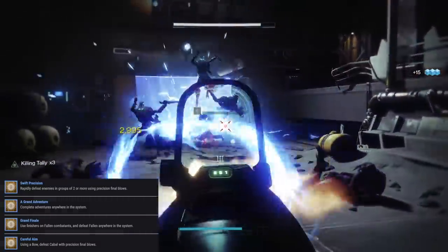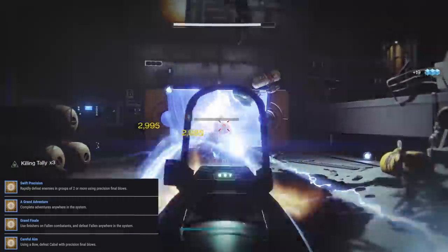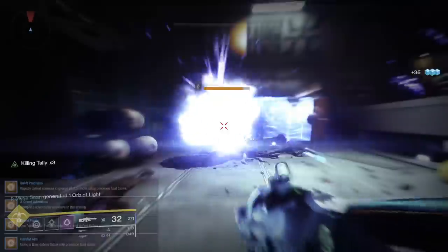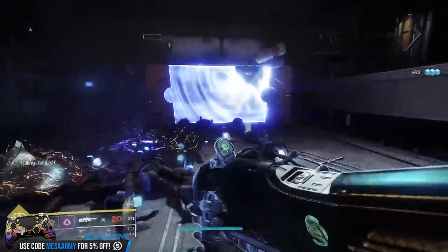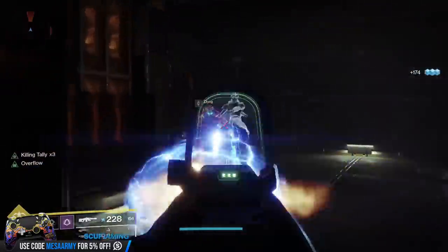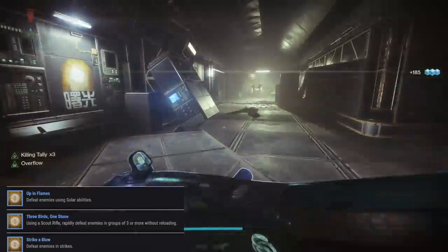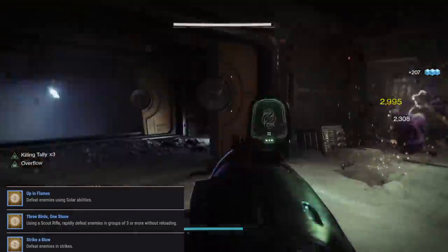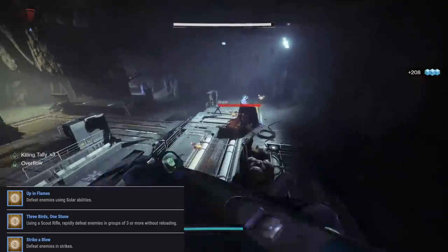Then we have Careful Aim: using a bow, defeat Cabal with Precision Final Blows. So grab your favorite bow and head on over to — guess where — the Castellum. That's why I've been calling this Season of the Castellum, not Season of the Dawn. Next up, we have Up in Flames — another easy one. Defeat enemies using Solar Abilities. It can't be Solar Weapons, it has to be Abilities. So once again, go to the Castellum.